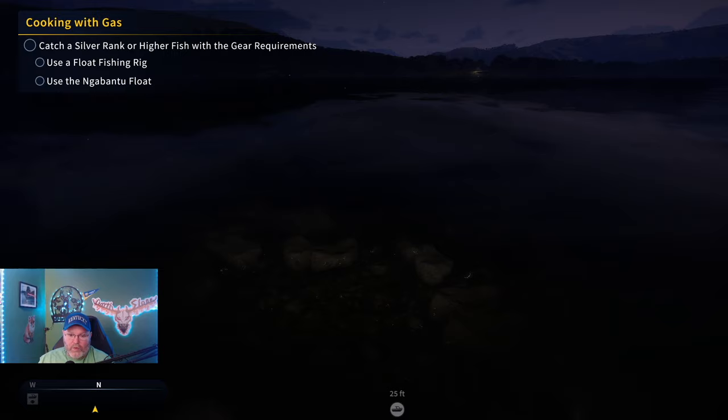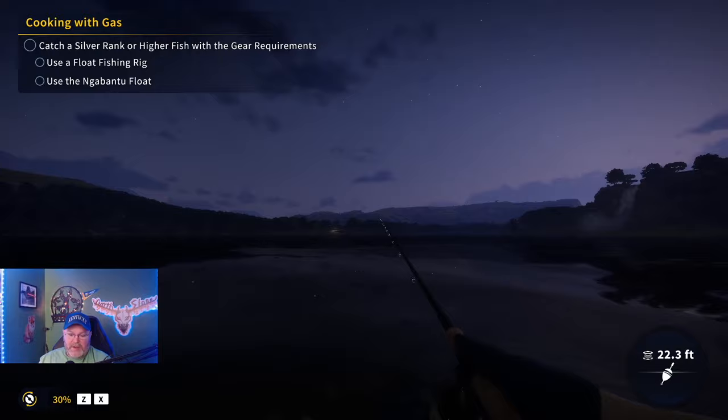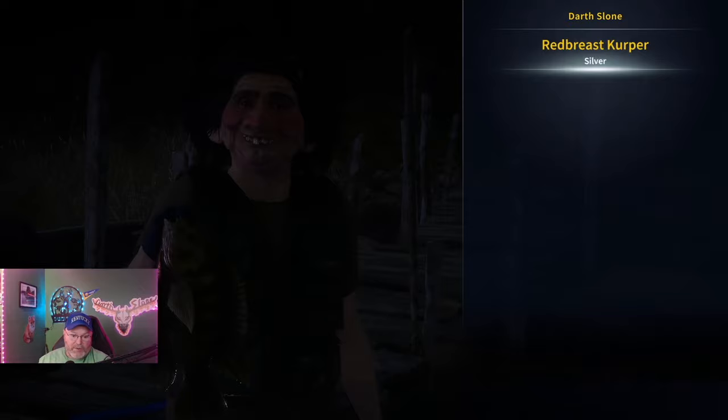We're going to try to catch a silver rank or higher fish with the gear requirements from this spot. I put a number seven blood worm on. We've already got a fish coming over — it looks like a kerper of some sort. Beautiful fish, absolutely stunning. It's going to be either bronze or silver — we'll just have to make adjustments. We've got a silver red breast kerper.